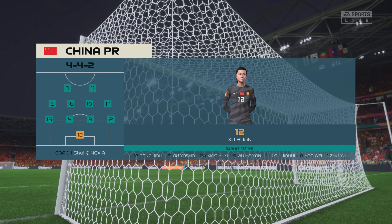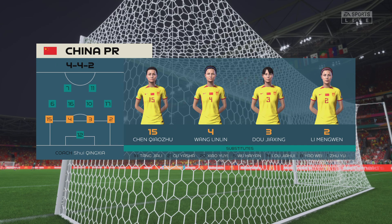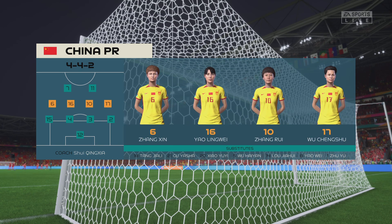And here's the starting eleven for China. A 4-4-2 is a good formation if it's played well. It covers most of the bases defensively, and if you can rotate your positions when you regain possession, you can also be fluid in attack. Let's hope we see that today.